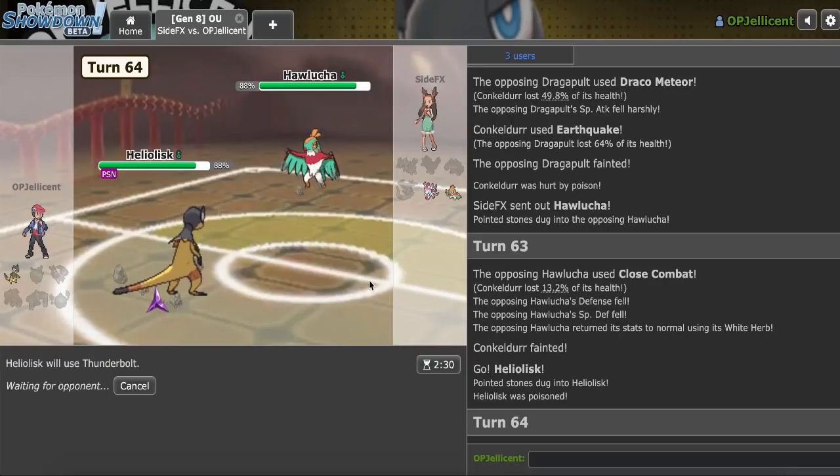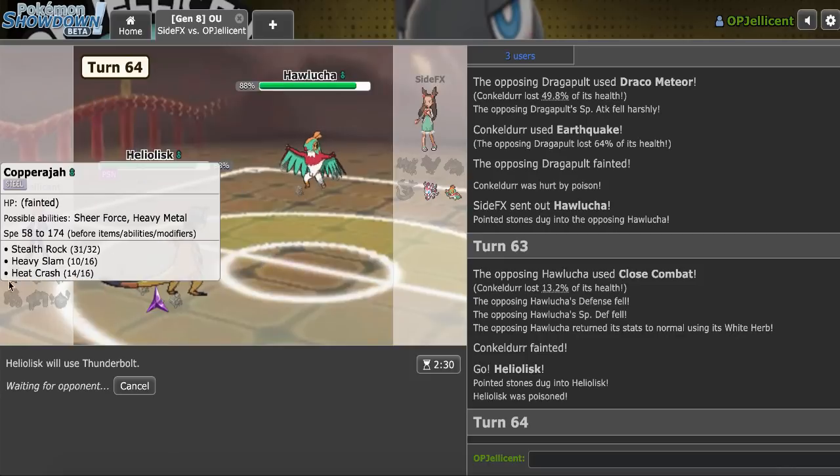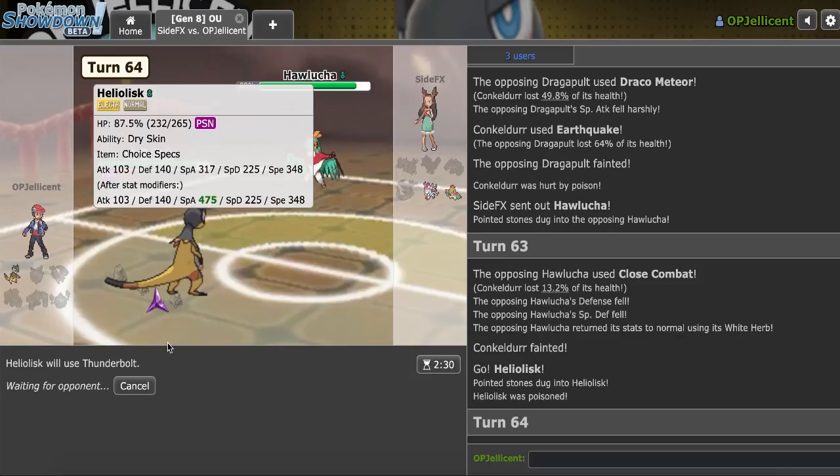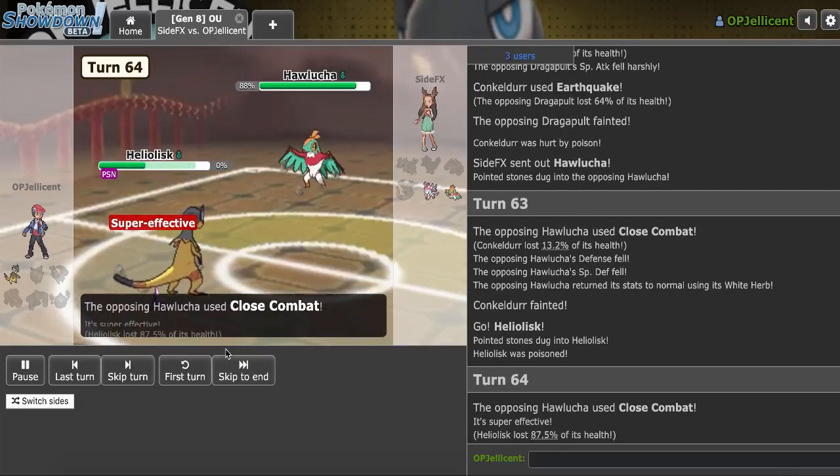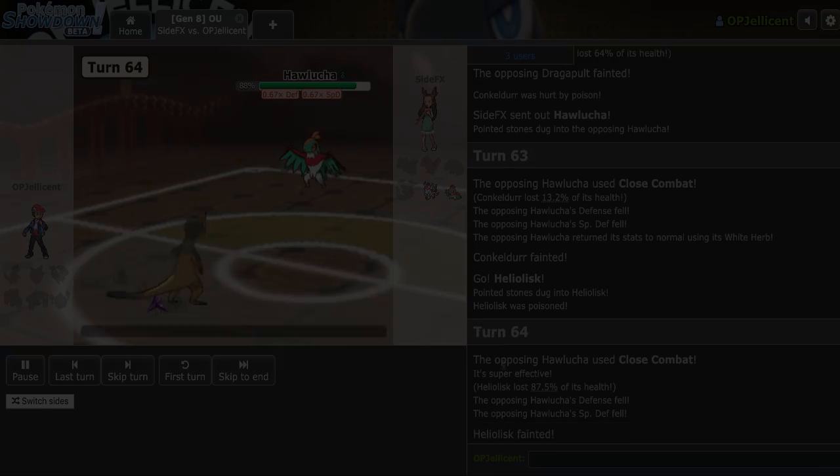I tried to outplay it, but Sylveon is just a really tough Pokemon for this team because Copperajah gets worn down so easily. There were definitely things I could have done smarter. But yeah, that guy's gonna pick up the W — I'll be right back.